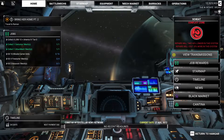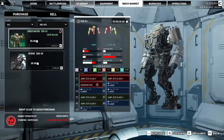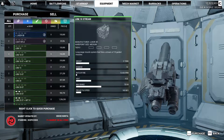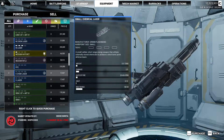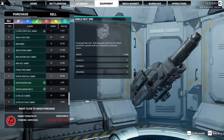Now we need to bounce on to - let's check the MechMarket real quick. There's a Firestarter for 4 mil, not going to happen. Let's check our purchases as well. We still need to find those LRM10 Artemis. Not a bad medium laser. Nothing doing.